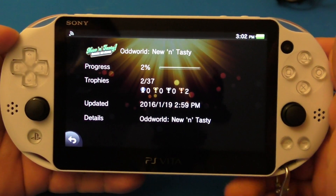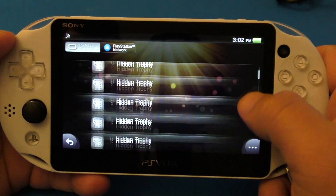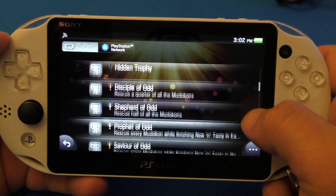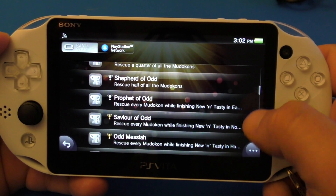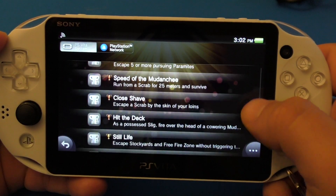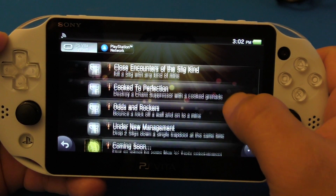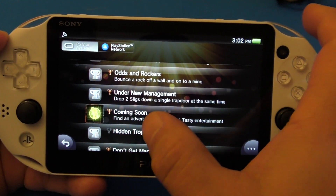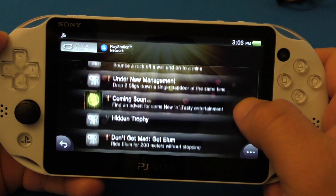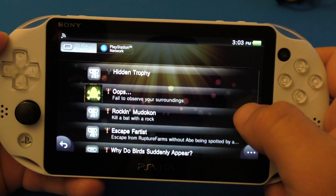Oddworld: New 'n' Tasty has 37 trophies. Two of them I have unlocked already because I was testing it first. It does have a platinum trophy, a whole bunch of hidden trophies, a couple silvers, a bronze trophy, and a couple gold trophies. You gotta kill a slig with any kind of mine. This one right here — find an advert for New 'n' Tasty Entertainment, that's cool. And fail to observe your surroundings.